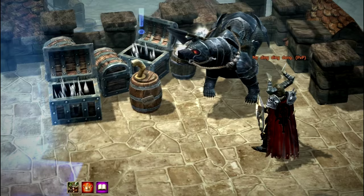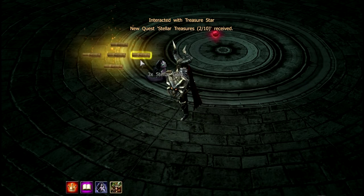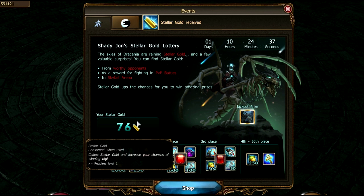The event will run until the 28th of January and the mechanism is rather straightforward. You simply need to log into the game and start collecting your Stellar Gold. You can consider Stellar Gold as a lottery ticket for this huge Dracanian lottery. The more Stellar Gold you have, the bigger your chances are to win prizes. You can always check how many Stellar Gold you have by hitting the E tab on your keyboard.